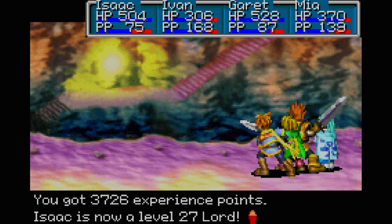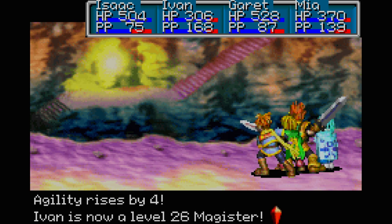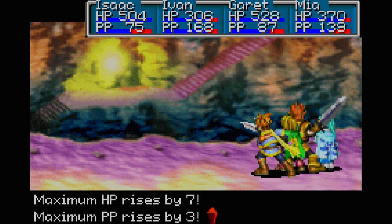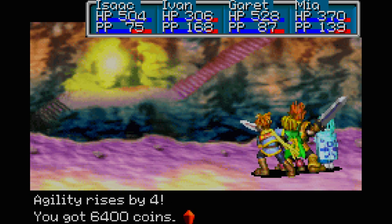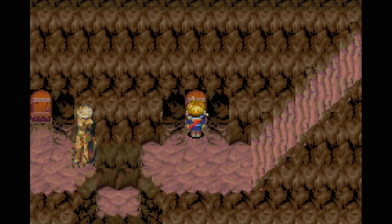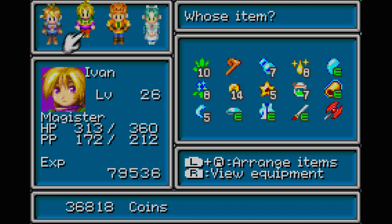Isaac is level 27! Ivan is level 26, Magister - Master Magister, learns Plasma! 6400 coins and a Synergy Crystal - nice! We should be using these Synergy Crystals, we've got plenty of them.